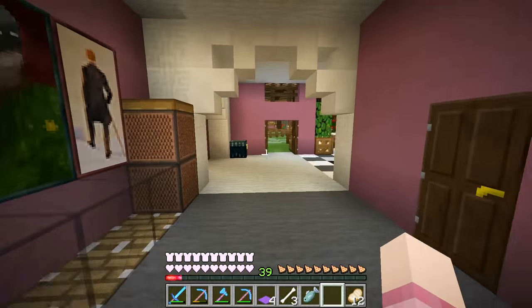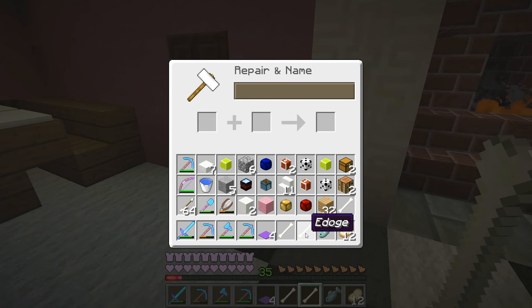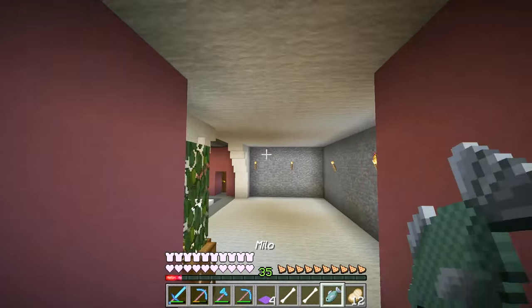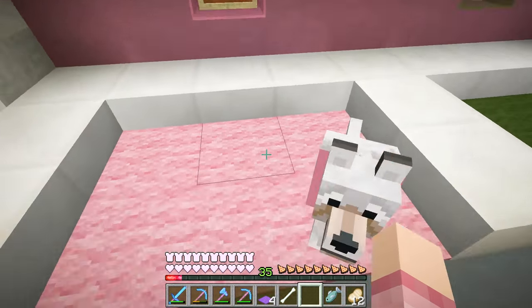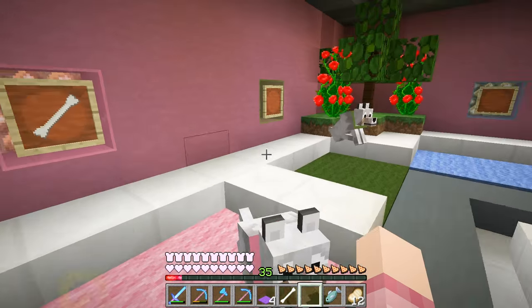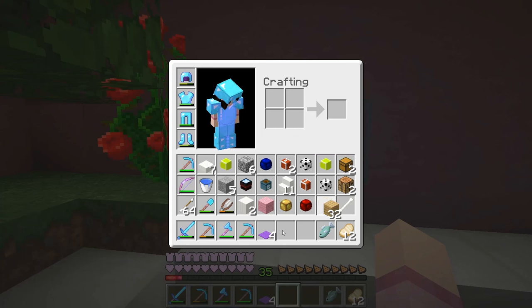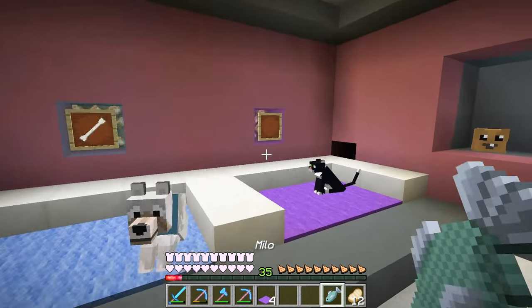So let's rename the stuff. We are going to name the fishy — and there we go, we have renamed all the different items. So let's place them back in their item frames so we will never forget whose bed is whose. Here is Itoj's, and it also shows the name when you hover over it just in case. Here is Eve's, Dog Ross's, and Milo's. That is awesome.